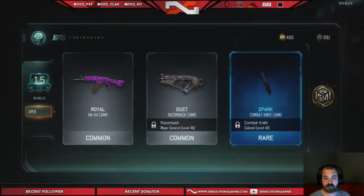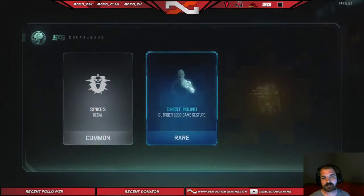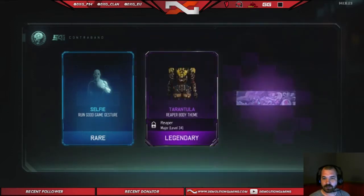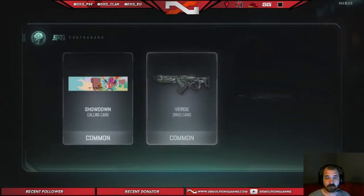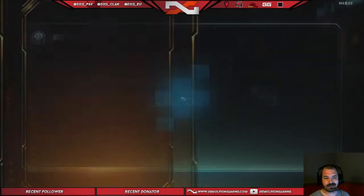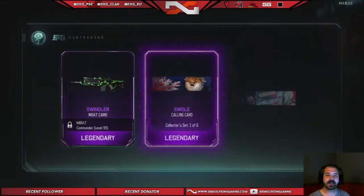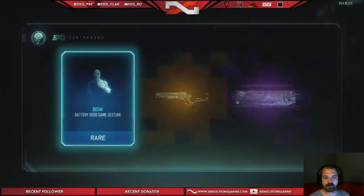I'm just getting crap stuff. I mean, I guess I'm getting some gestures I could use, so that's not that bad. I just don't want crappy camos — I could use some cool camos for some guns. Oh, swindler! I actually wanted that camo. I was looking at the camos the other day and I was like, man, that'd be a nice camo to have. I might throw that on once I open up the inmate.